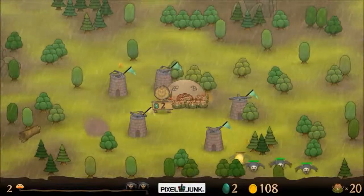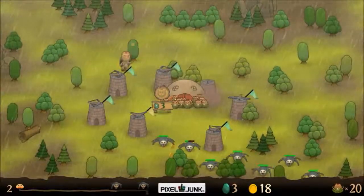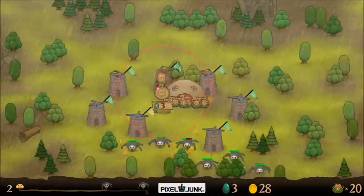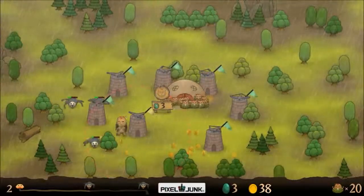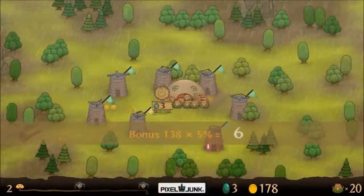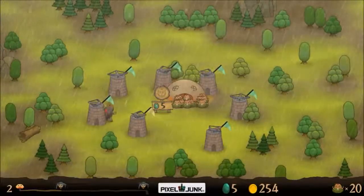Even though I think those are called gems, I'm not sure. These spider guys are just way too quick for my cannonballs. But arrow traps work very, very well. So I figured let's go ahead and make a perimeter around my base, and then the guys should pass by at least two, maybe three times before they get to my home base there. And that tends to work out pretty well.